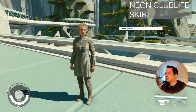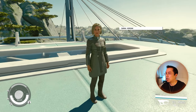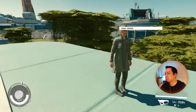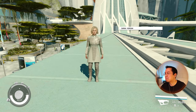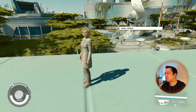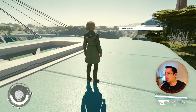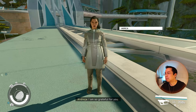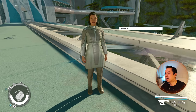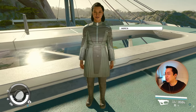Neon Club Light Skirt — I know this one also comes in a couple of different colors. I don't like the blockiness of the top and the square cut lines. On Andresa, same — maybe even worse because of the hair color; I think that's too much contrast. Two out of ten.